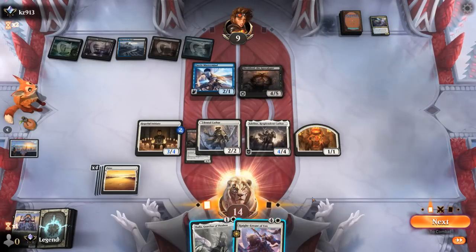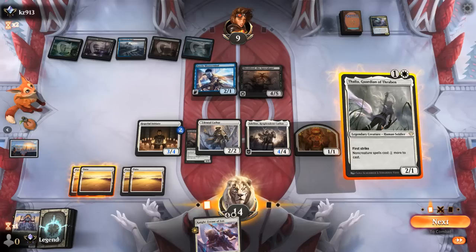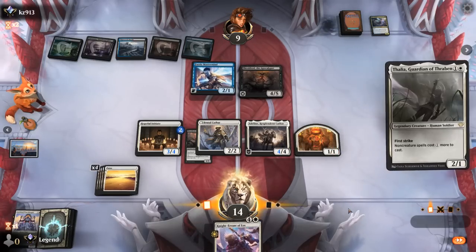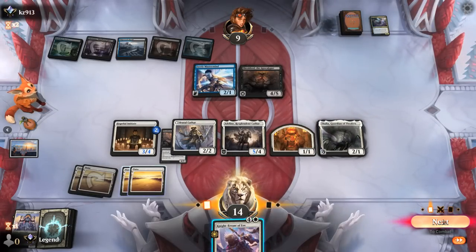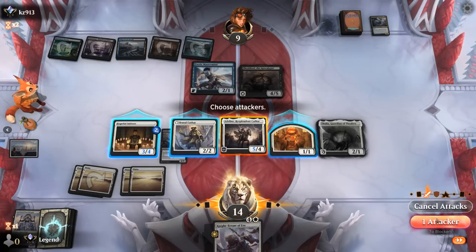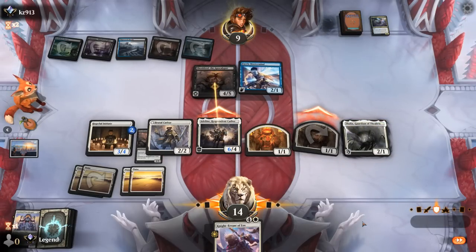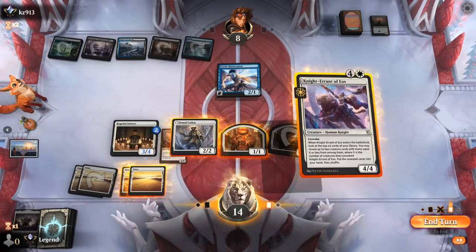Knight Errant was a good draw — play Thalia and then convoke Knight Errant. Question is whether to tap all five creatures or try to get an attack in with Adlan, or just tap four creatures. I think it's worth trying to get an attack in. If they trade for Sheoldred that's probably not bad for me, and I'm not sending in the 1/1 since I need it for convoke. I imagine they trade — then if they find removal for Cathar it's still pretty effective.